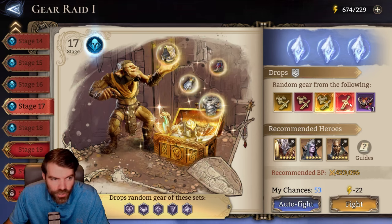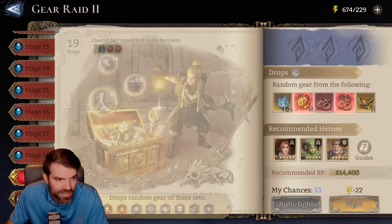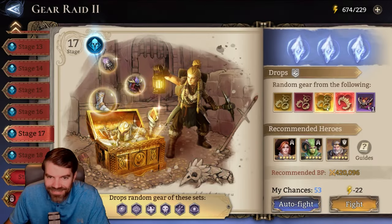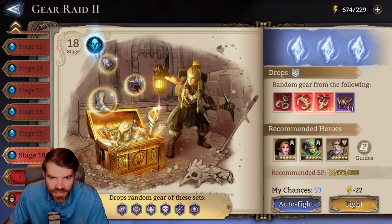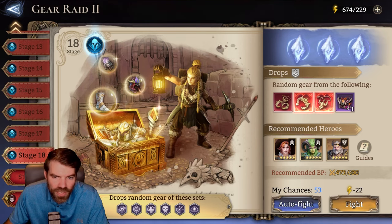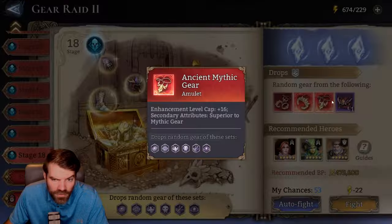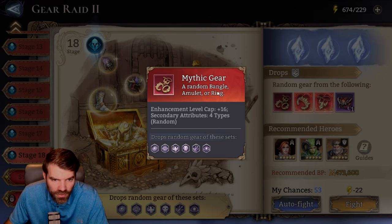If you look at gear raid 2, in stage 17 you can still get the yellows. You can get some of the reds, but only for the bangle. Then you get to 18 and they add in two of them. It's interesting that 18 doesn't have all three of the different ancient pieces — you're still missing the ring. You got bangle, you got amulet, you're missing the ring, which you can see is listed over here.